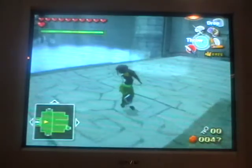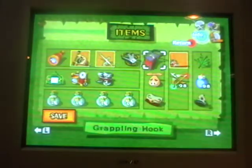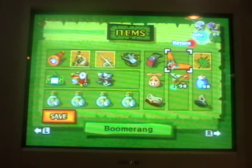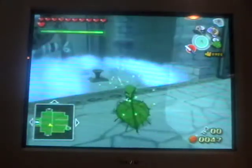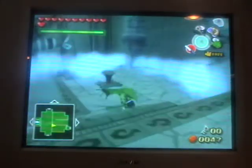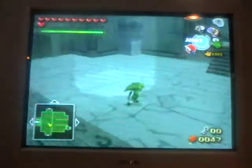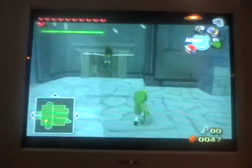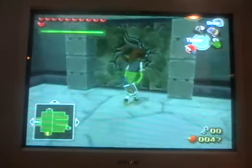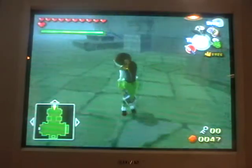Okay, here we have this room — this is sort of an important part of the dungeon. What you need to do here is get your Deku Leaf and your Skull Hammer. Just avoid all this blue stuff — if you touch it you won't be able to use your items, so that's a bad thing. Let's just land there. I did not mean to throw her.